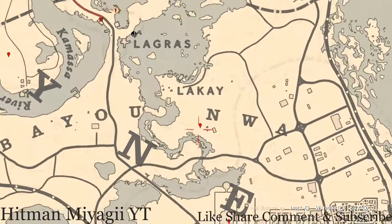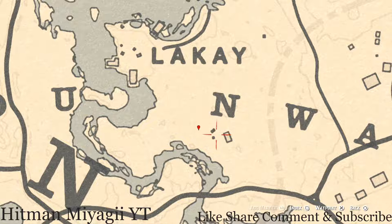At the next marker, right here at this location you will get a bird egg. This bird egg is in the tree — shoot it down with a rifle or a bow using a small game arrow. This bird egg is an egret egg, that's E-G-R-E-T.